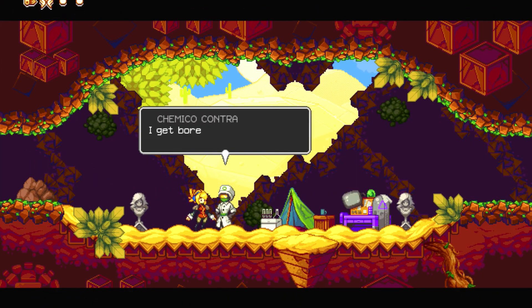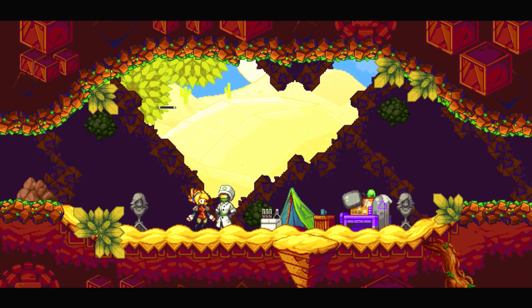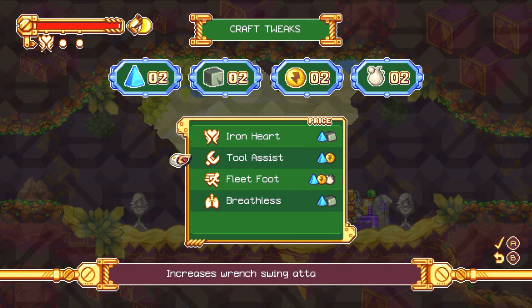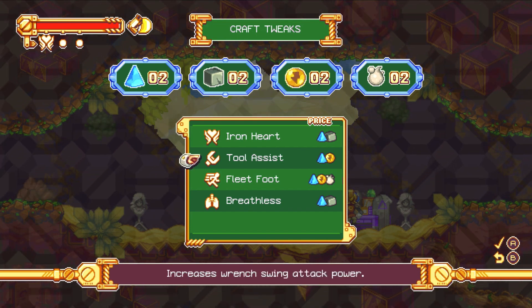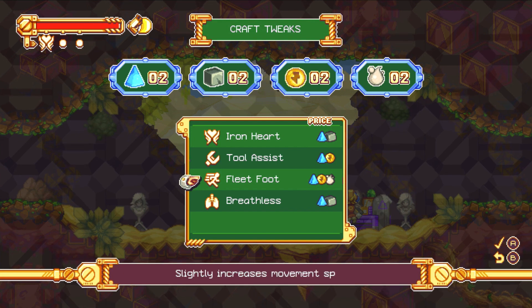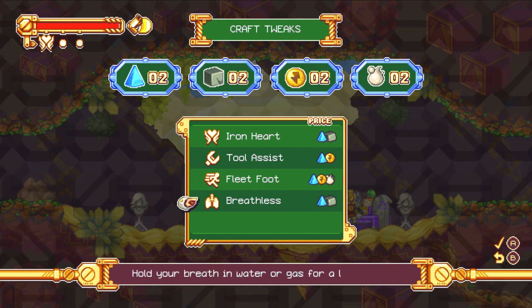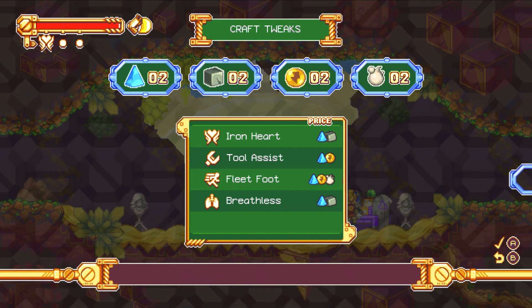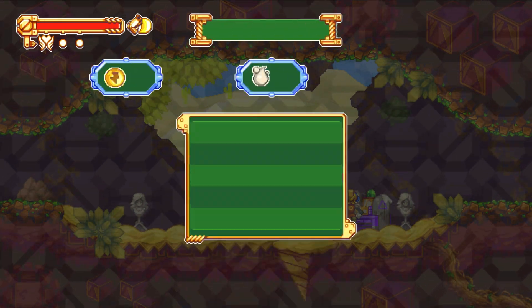Who's this? Chemical Contra. I got bored from all this sand. So get talking to me, baby. Want to borrow my Tweet Crafting Table? Sure. Protects you against damage once. Tool Assist — increases range-wing attack power. Subtly increases movement speed. Hold your breath in water or gas for a longer time. Equip or any quick quicks at save statues.